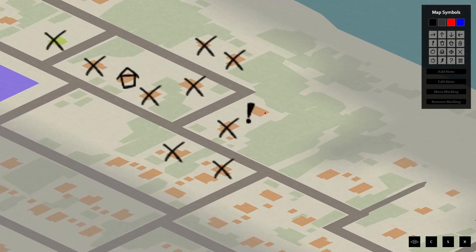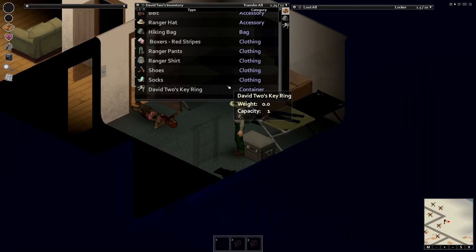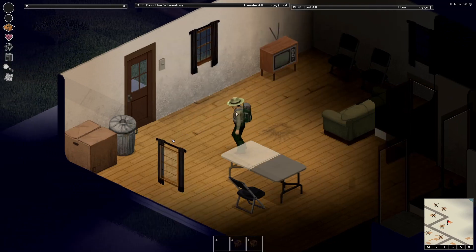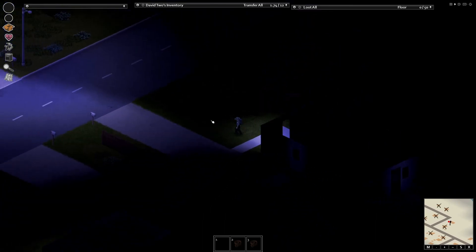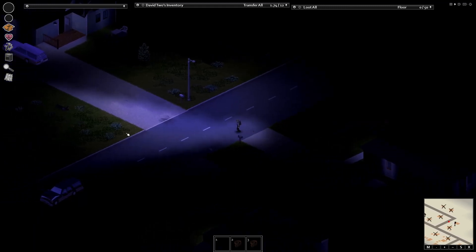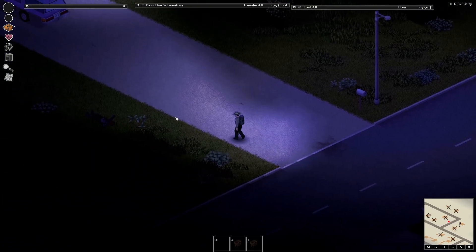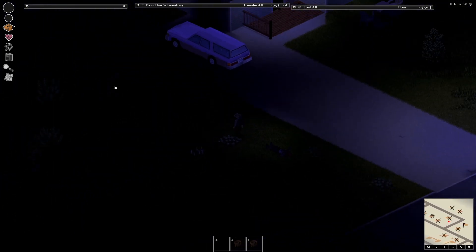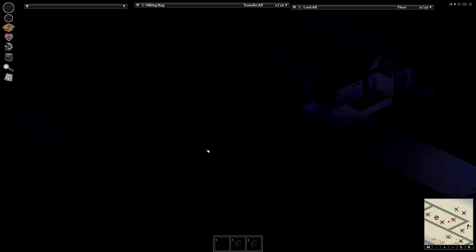So we started here last time, looks like we started in this house this time, and I think I remember marking this one because it had a potential car out the front. I did give this guy a backpack just so we'd have a bit of a head start. We should have a house here that's got a bunch of stuff in it. Only problem is I don't have any weapons and it's the middle of the night. I'm gonna head straight over to that house and see what we've got in there.